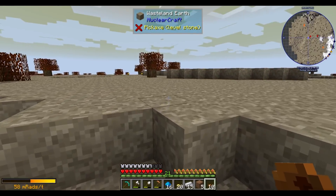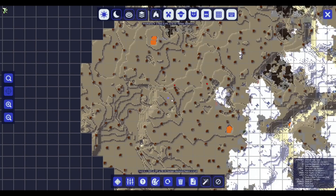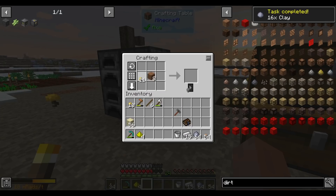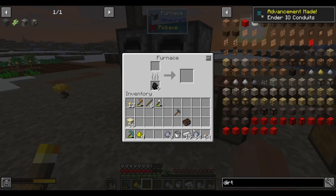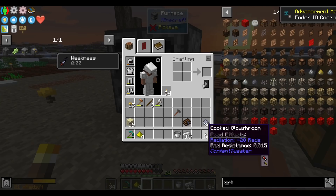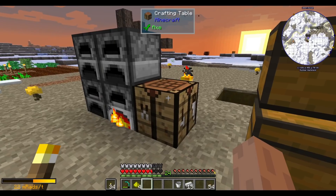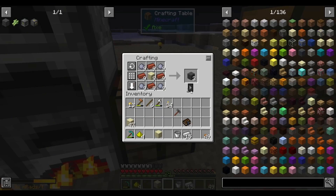I found a Thaumcraft portal — that'll be useful later. But first I need to get away from it so those guys don't kill me, and I don't want to run into someone with more radiation. Later in Thaumcraft we'll have to farm some of those dudes, but for now let's put a waypoint there. These mushrooms — they can mutate plants into other plants, they can be cooked to provide resistance to radiation. We wouldn't stand a chance without them.